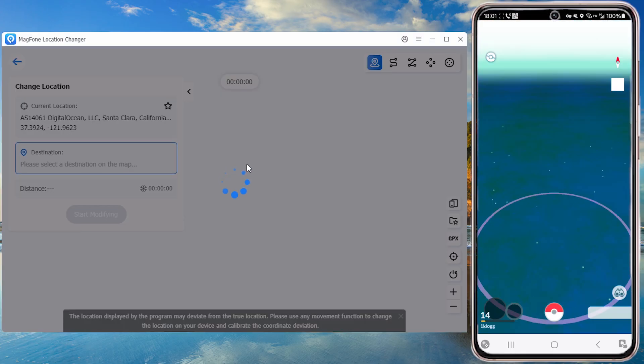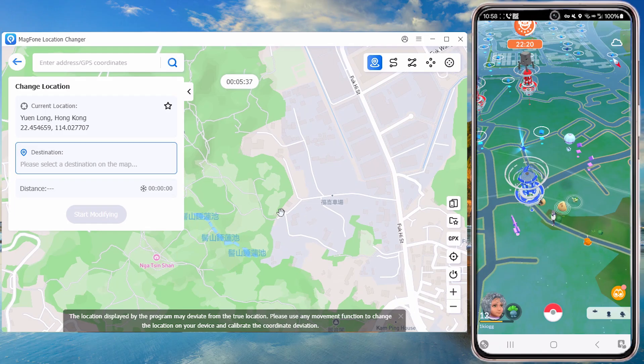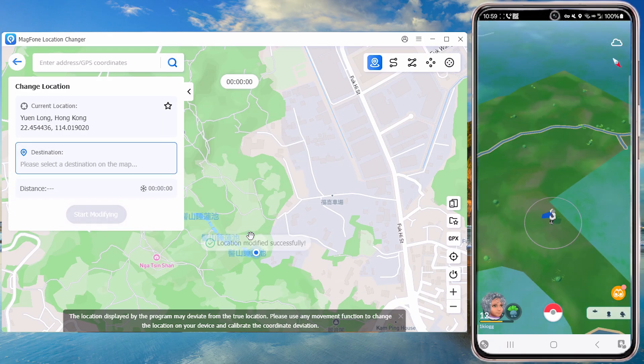MagPhone provides 5 GPS change modes. In Change Location Mode, drag the map pin to any spot and click Start Modifying to teleport instantly.